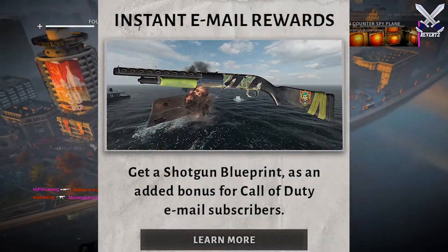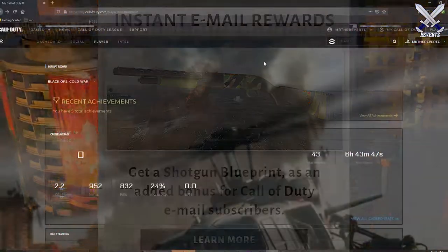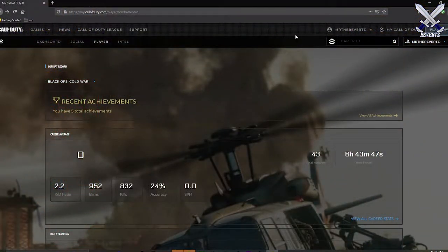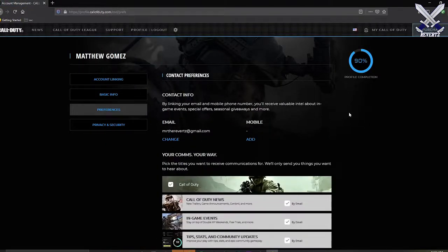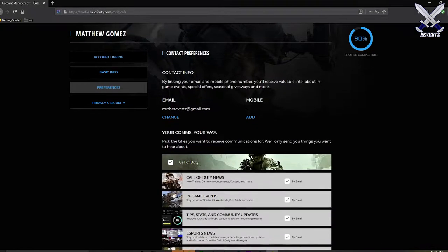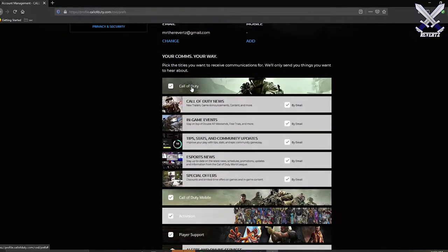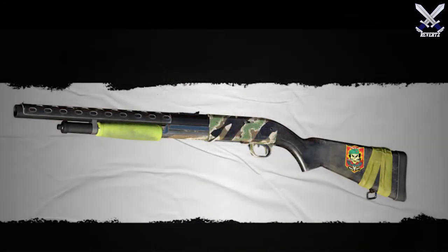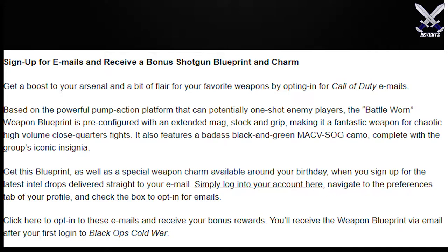Next up, if you didn't know, you can receive a free shotgun blueprint by doing absolutely nothing except opting in to receive emails from Call of Duty. Just head to your Call of Duty account, go to the preferences tab in the profile, and check the box to opt in for emails. You'll also receive a free weapon charm around your birthday, so there could be other hidden rewards that email subscribers will receive in the near future. Highly recommend doing this right now.